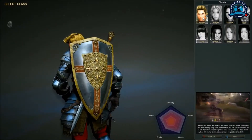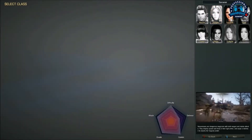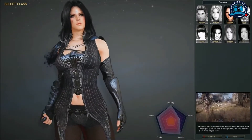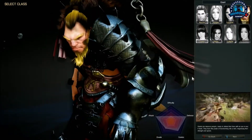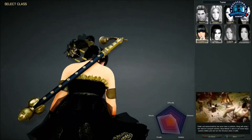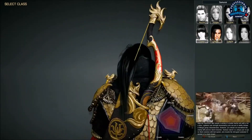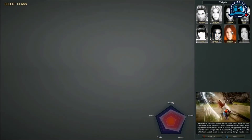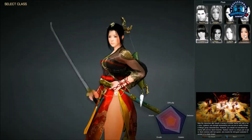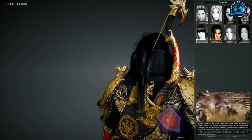So here we have Warrior, Ranger — let's see how the Ranger looks. Then we got Sorcerer. Look at the face, she's cute. And then we got the Giant, a big guy, huge in the game. And the Tamer — I don't know what this class actually is. And then we got the Blader, a Samurai class. So I'm thinking to do a Blader today. I have done a Warrior, so I will go Blader. And then we got Valkyrie, that's the female Warrior. And then there's a Female Blader. But we're going with the Blader.